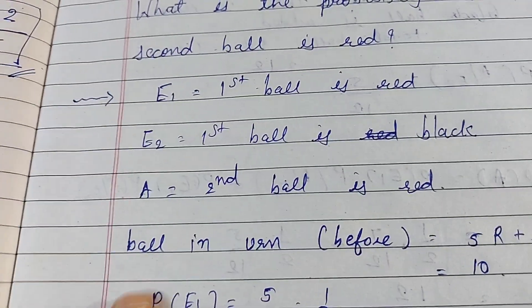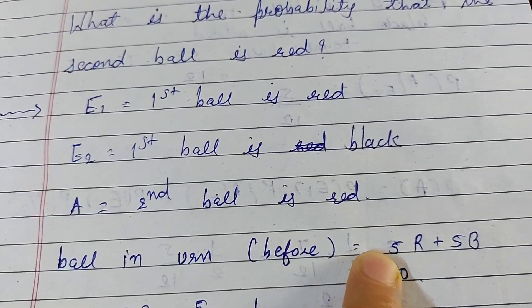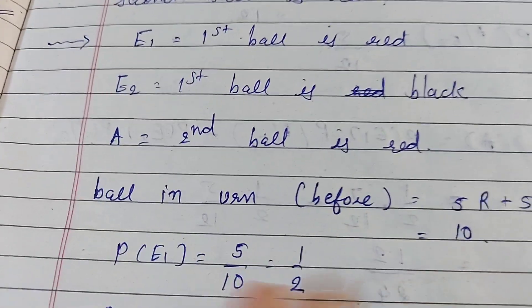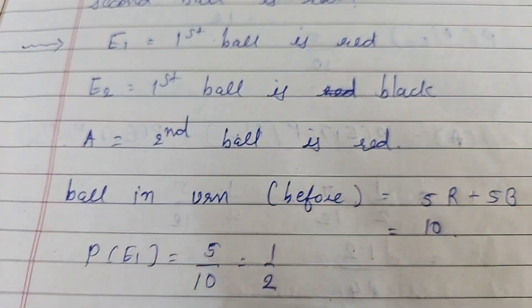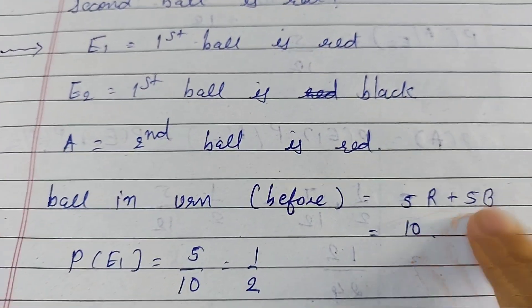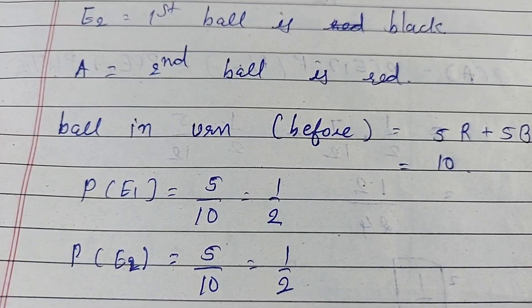Before selecting, the urn has five red and five black balls, totalling ten balls. The probability of E1 (first ball is red) = 5/10 = 1/2. Similarly, the probability of E2 (first ball is black) = 5/10 = 1/2.